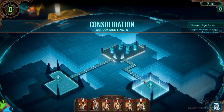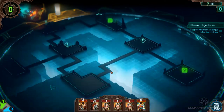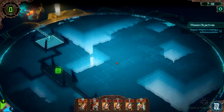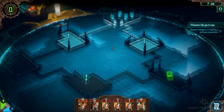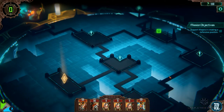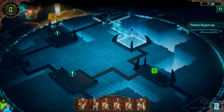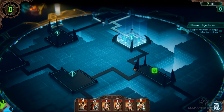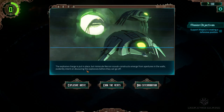Right, consolidation — so what have we got? Just the one diamond. One, two, three, four, five — one, two, six. We're gonna go this way so we can go past the cliff room. Explosive challenges put in place, but miniscule Necron scarab constructs emerge from apertures in the walls, evidently intent on devouring the explosives before they can go off.